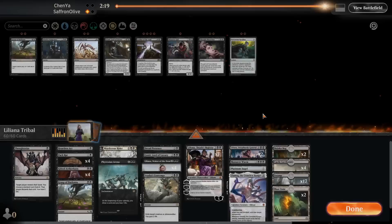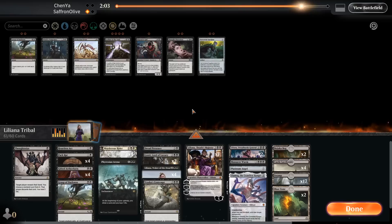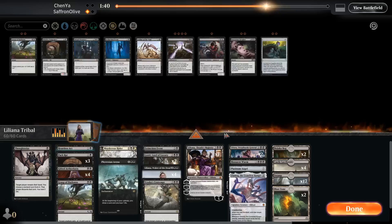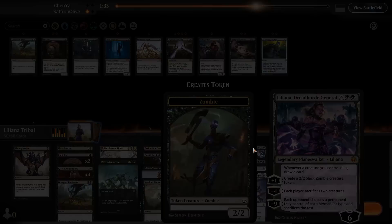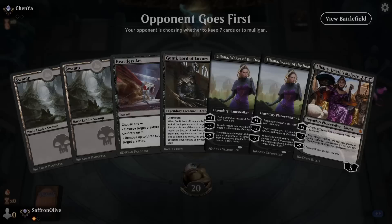We Swift End the Questing Beast. Opponent done — double done! Too many Lilianas for our opponent to keep up. Our opponent was also a little light on land drops, which probably didn't help. We'll bring in another Gonti, maybe Thought Distortion. Extinction Event for their creatures. Go down Dread Presence and a Pack Rat, go up Grasp of Darkness. Liliana into Liliana into Liliana is just a lot for midrange to keep up with.